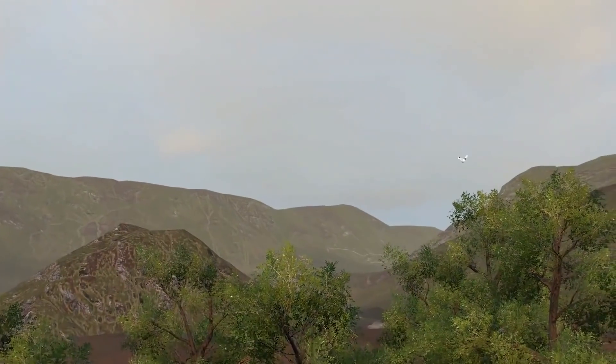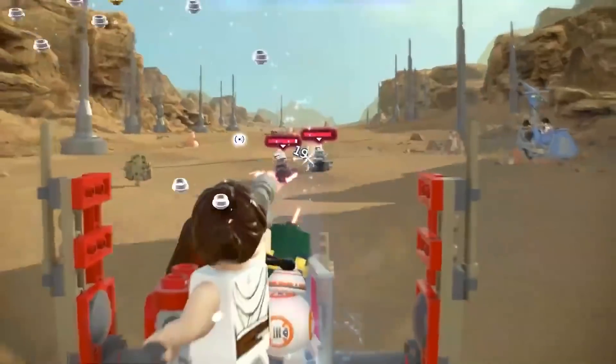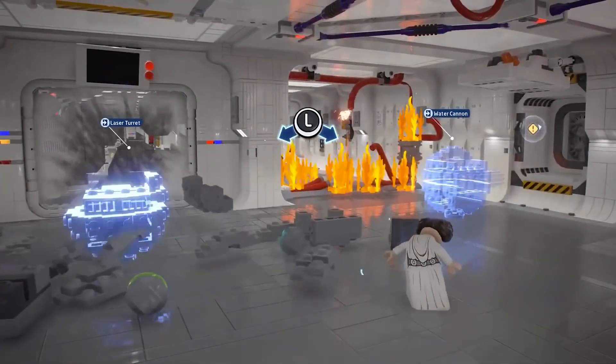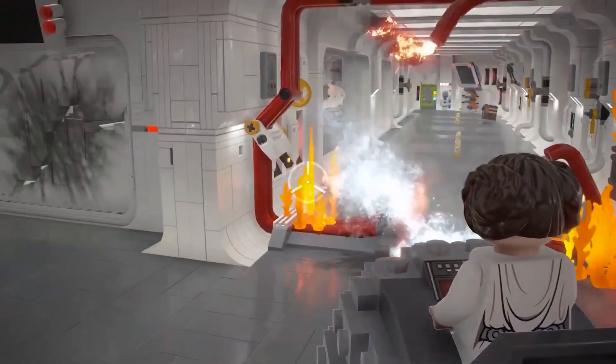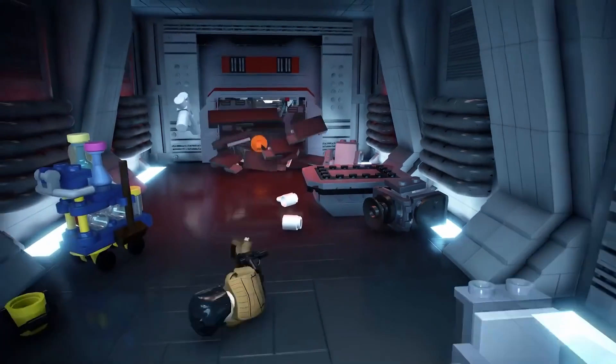There are multiple routes to progress through a lot of the story missions in the new LEGO Star Wars. You have multiple options for how you want to complete a mission, and you can also perform multiple playthroughs. For example, you can take the direct route and go in guns blazing, or stealth your way through and get around using the air vents.